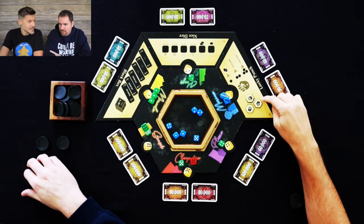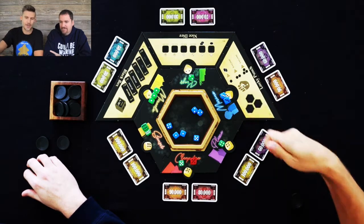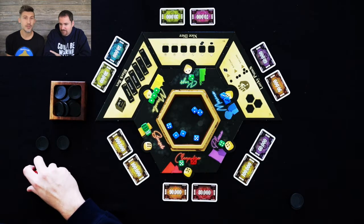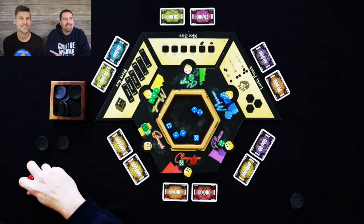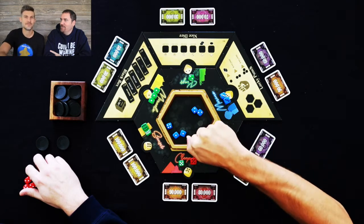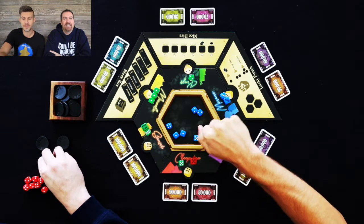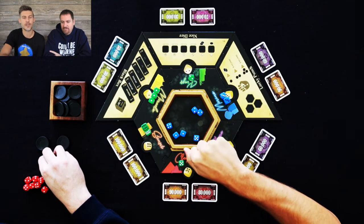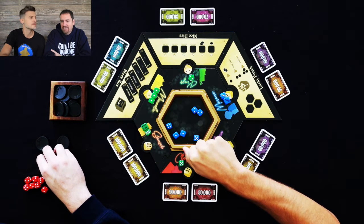I activate Lucky Punch! Now that Lucky Punch is activated, I'm going to take these three chits, put them under the table, and put one, two, or three in the palm of my hand. And he has to guess — if he's correct, I get nothing; if he's incorrect, I get it all. So if there's one in my hand, I get 20,000. If there's two in my hand, I get 30,000. If there's three in my hand, I get 40,000. What I think you have is two. I'm nervous.